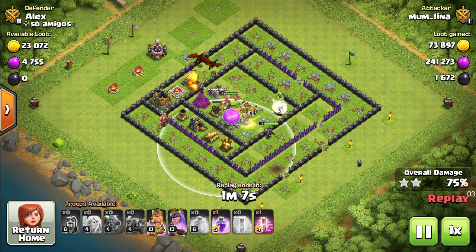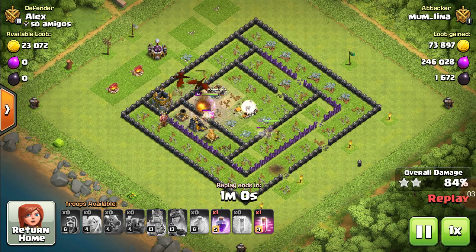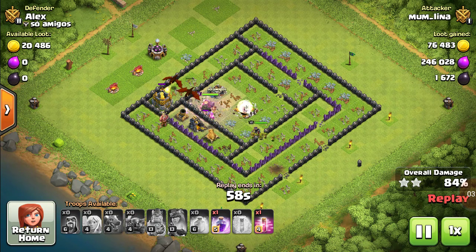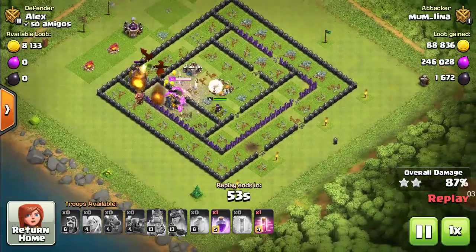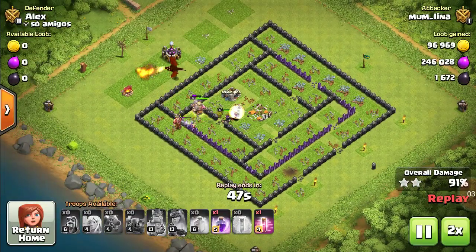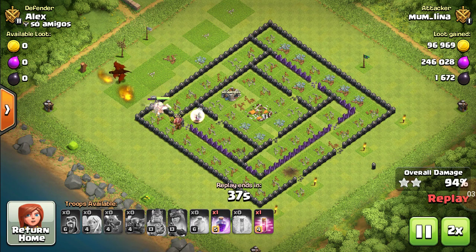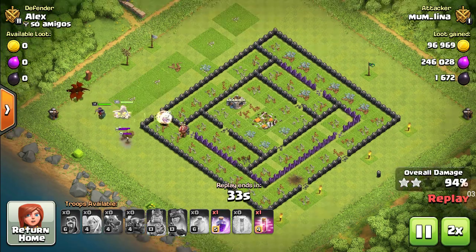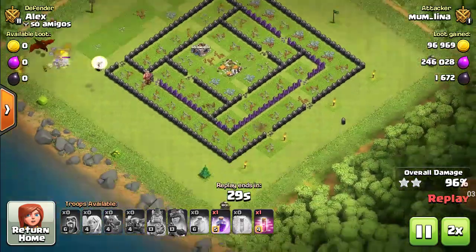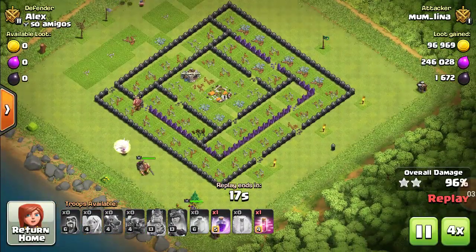Slowly and gradually the defenses are being taken down by the Pekka and the King. The three healers are still active. This turned out to be a three-star attack.